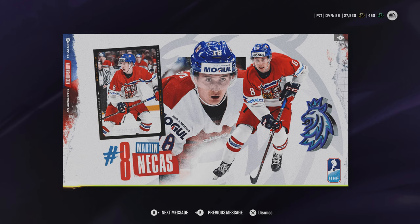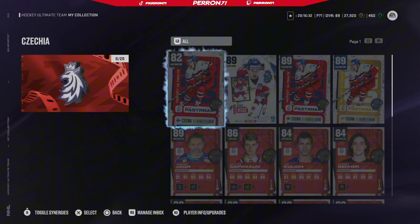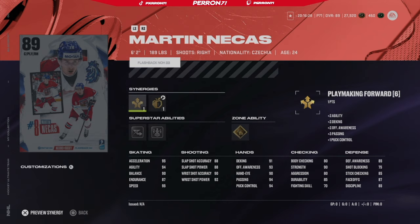Hopping on to Hockey Ultimate Team here, we can see right away this is the new card - super sick card art for the double IHF. I really like the design. If you hop in HUT here, we're going to go check out the card right now. We'll break down the abilities - it's a really good build and the card's right here so let's take a look at it.